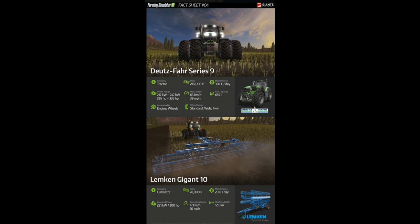The power range — this is something we talked about in the last video. When you buy a tractor, you're going to be able to pick the lower or higher power model, and I think you'll even be able to upgrade to the higher if you have the lower. This tractor comes standard with 217 kilowatts and 295 horsepower. You can upgrade to 336 horsepower and 247 kilowatts. Maximum speed is 63 kilometers and 39 miles per hour. Fuel capacity is 655 liters — pretty good.